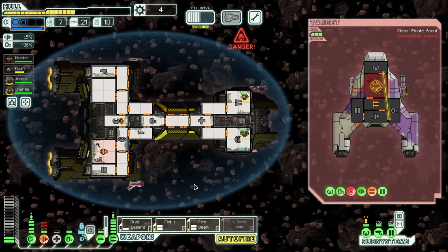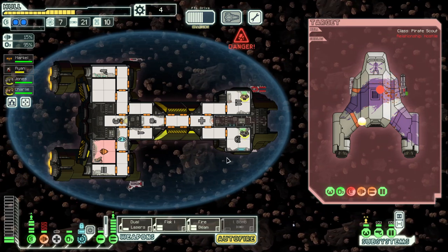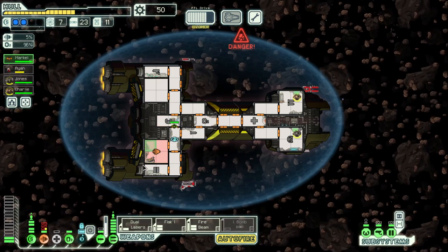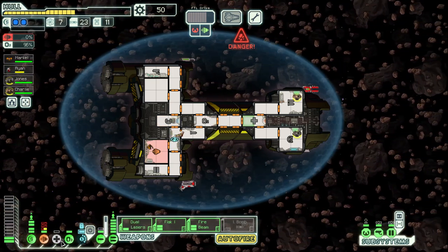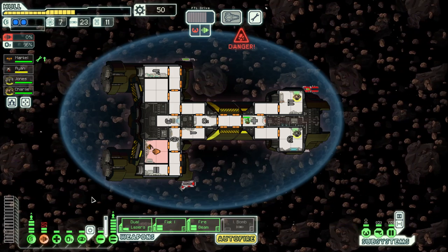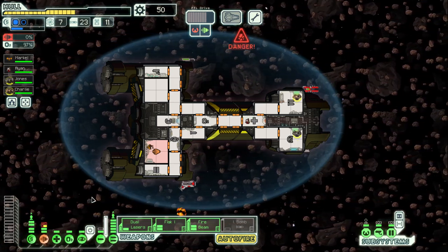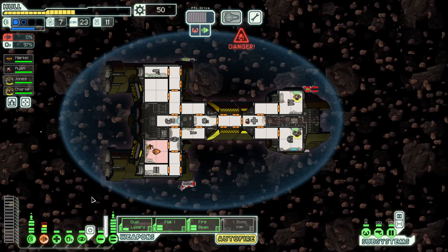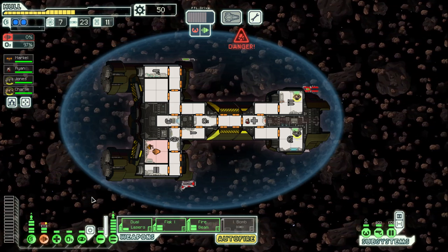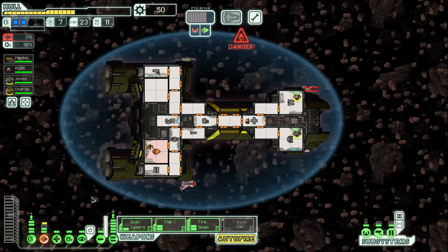God damn it — a lot of fuel and scrap, but I refuse to accept that. They're done now. I can't believe it — the pain of losing our Zoltan. Okay, 39 scrap which is pretty good. Let's get you down to fix this and come heal. Really looking to get that Zoltan back or an engy — I need more crew. I want that door bonus.